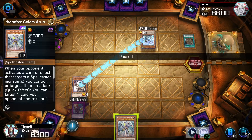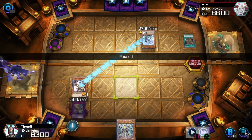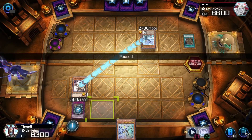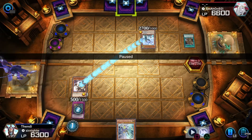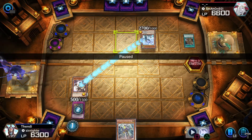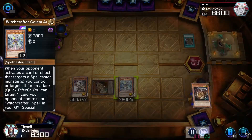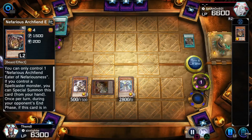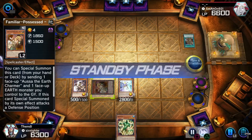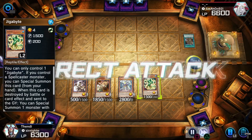Witchcrafter Golem returns a card to the hand when a spellcaster is targeted. I was able to chain block with this trap in case he had something to negate my Witchcrafter Golem — that was a decent play by me. He banished my Nefarious Archfiend, but I was able to Special Summon the next card I drew, and this is lethal.